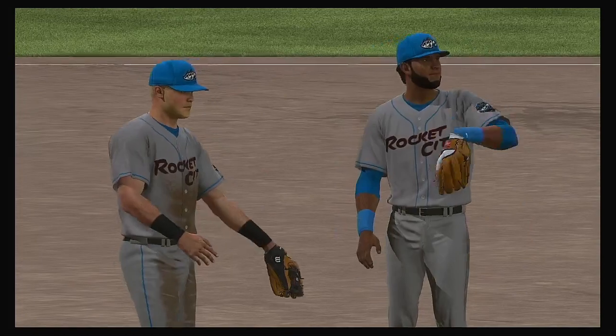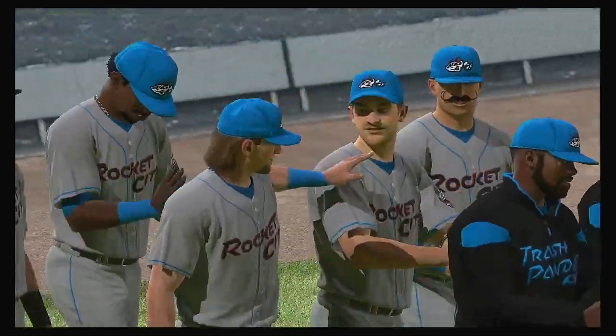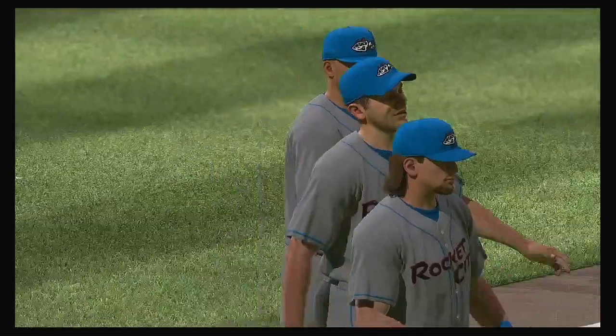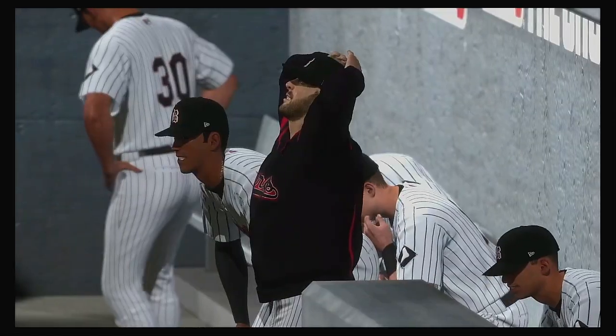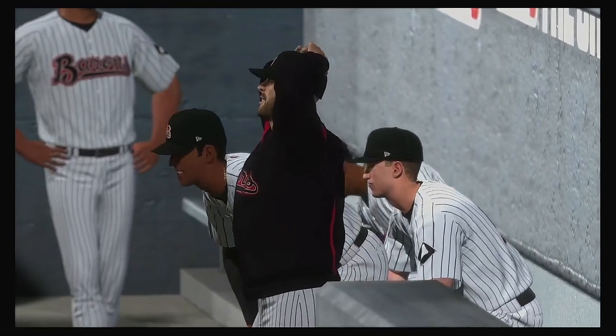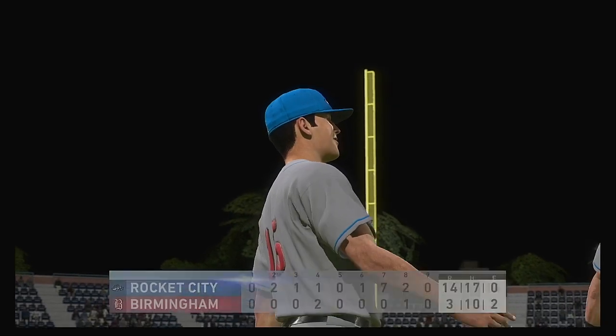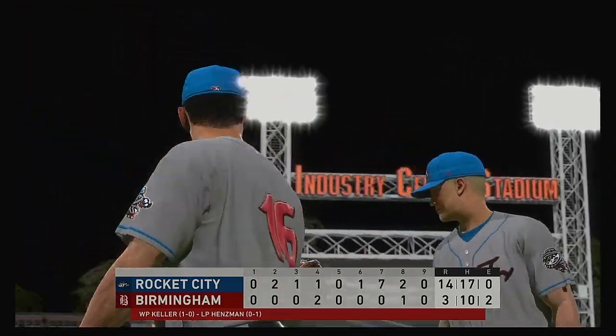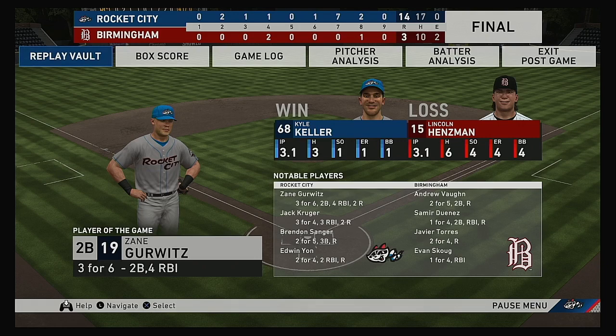A comfortable victory — 14 to 3 is the final score. The Trash Pandas put a 14 in the run column here today. Kyle Keller claims the win out of the pen, his first. Lincoln Hensman couldn't escape the fourth inning as he's slapped with the loss. So that'll put a wrap on things here this evening. From my partners Dan Pleasak and Mark DeRosa, I'm Matt Vaskersen. This has been a special presentation of MLB The Show. For more, follow us on Twitter at MLB The Show. Time of the ball game: three hours and 58 minutes. Thank you for joining us here tonight, and please drive home safely.